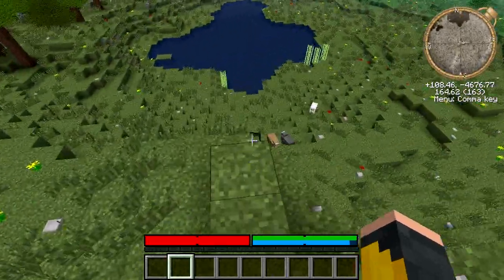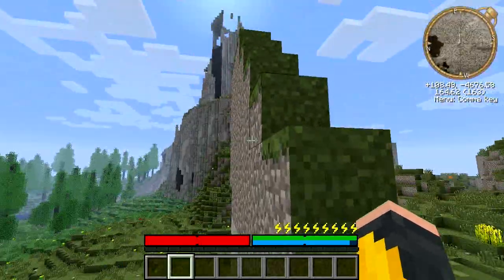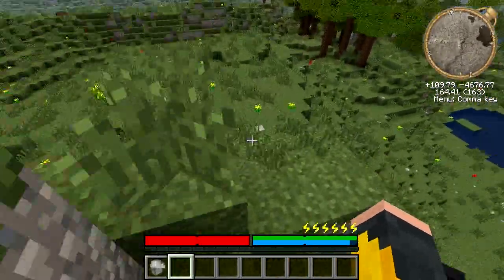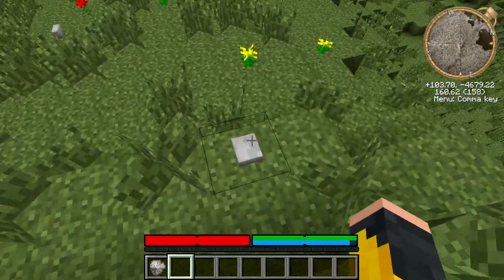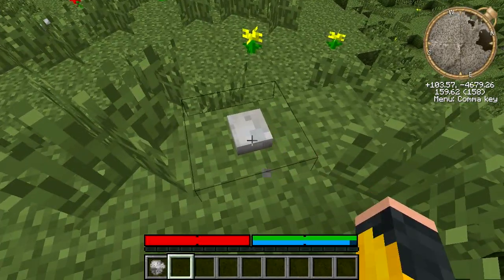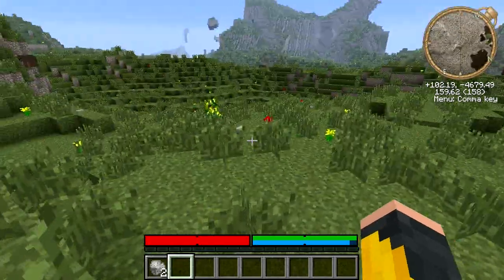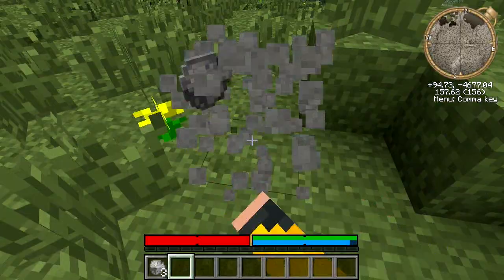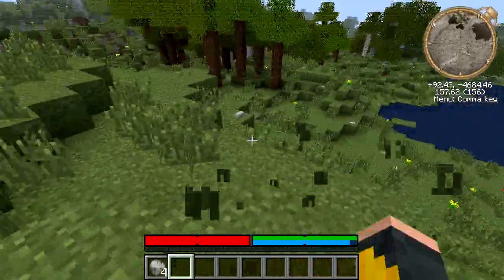One of the first things you want to start doing is collecting these little white squares — these are where you get your cobblestone from. You can see they're marble rock. Whatever you pick up is probably going to be something different, but you're going to want to collect quite a bit of it.